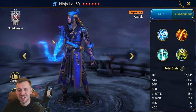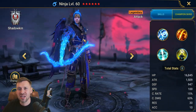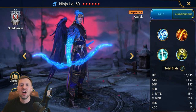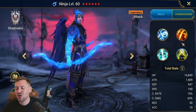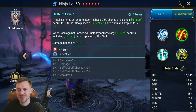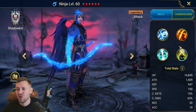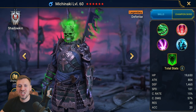Ninja — a lot of people probably don't have this champion because he was limited time only. Such a good champion. It's all about his A2, it just does so much damage — great for bosses, hits them so hard. He can also be used for duo stuff on Sand Devil. I wish Plarium would change their mind and let people pull him again.